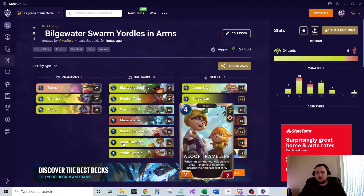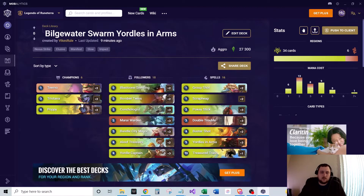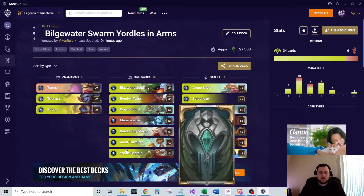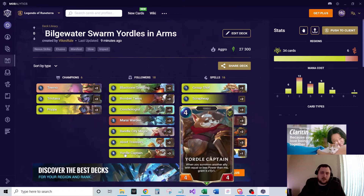We run two of Aloof Travelers — four mana, two-three. When summoned, you draw a card, your opponent draws a card, and they discard their highest-cost card. It helps get rid of some removal and big threats. We also run three of Yordle Captains — four mana, four-four. When you summon another ally with equal or less power, grant it plus one plus one. This helps get your board units buffed up after he's on board, and as a four-four he's hard for opponents to remove without something like Vengeance.